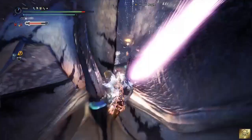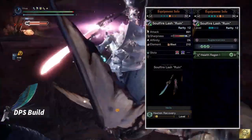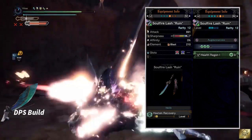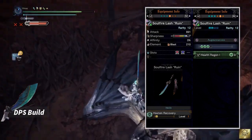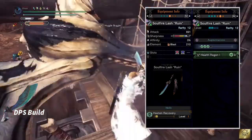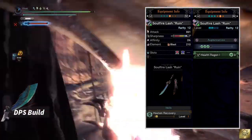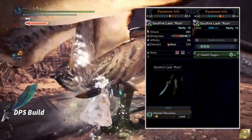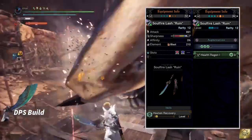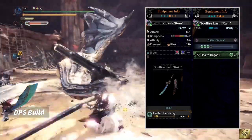I'd like to call it DPS build. For this build, I'm using Soul Fire Lush Rune, Attack of 891, White Sharpness, 0% Affinity, Element Blast which is 210, and I'm using Self Regen as Augmentation. One thing I would like to add here is the Hasten Recovery that you get from 2 sets of Nargacuga Armor. It's already attached to the weapon,